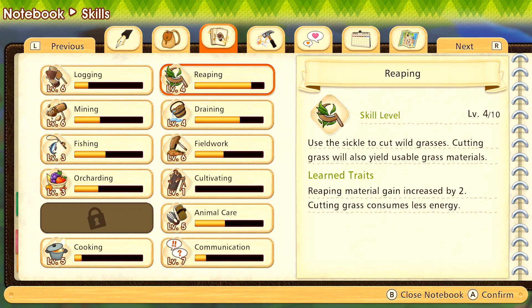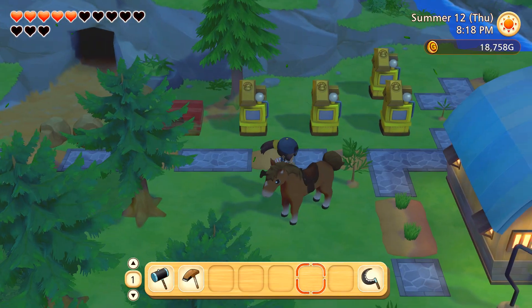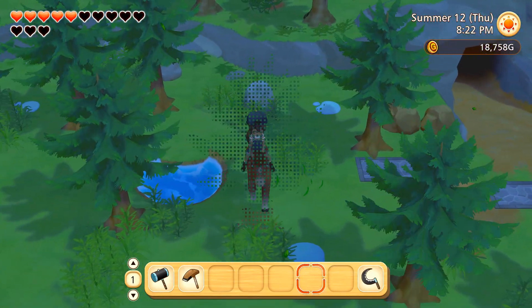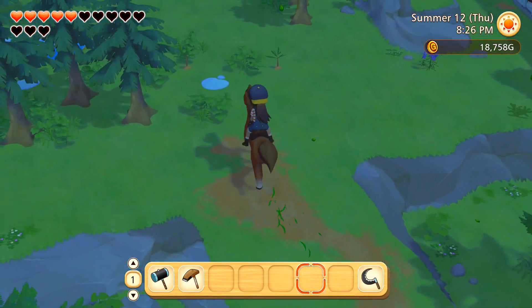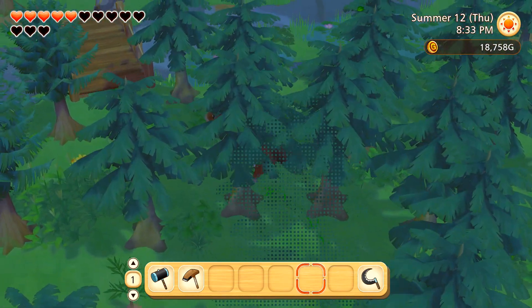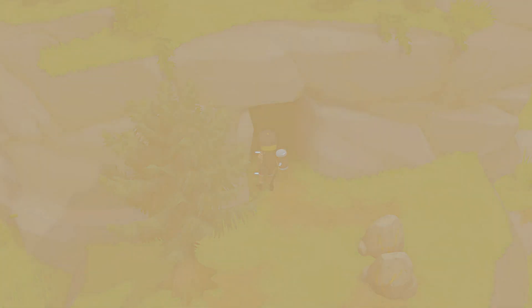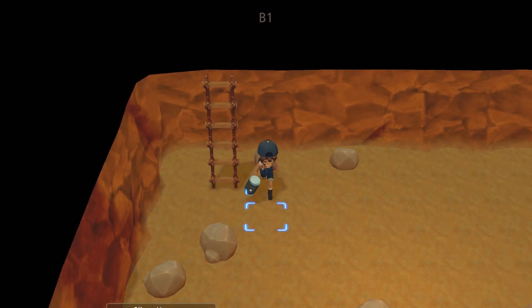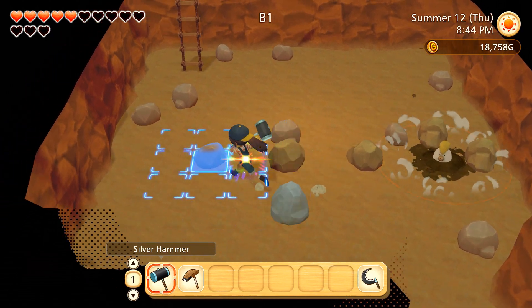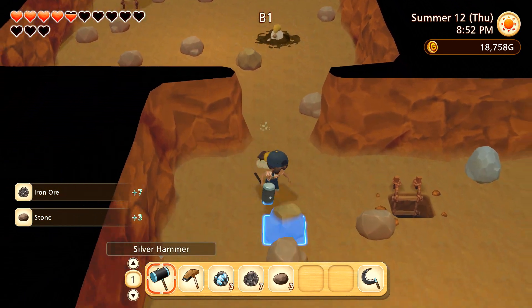I think it's actually harvesting full-grown crops and using the hoe that raises our fieldwork skill - I don't think I get skill from watering. That's okay! Let's ride on up. I'm so excited about the idea of upgrading our hammer to a golden hammer. I scared away the little roly-poly bug again - that's okay, we'll come back to it. In we go - let's see if we find some treasures today or if I'm just able to fight these guys a little better.